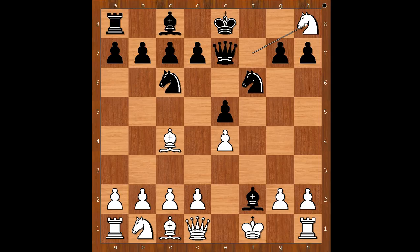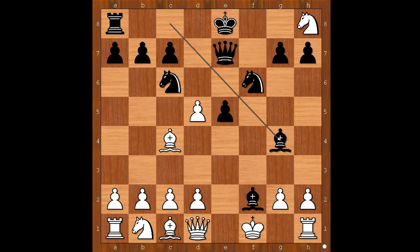Do you agree? Player with black pieces, Razmoloddin played d5, sacrificing the pawn in order to activate his light-squared bishop. E takes on d5. Bishop to g4, attacking the queen.